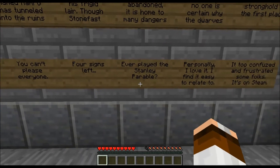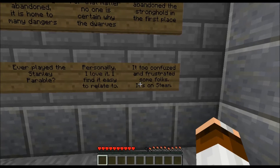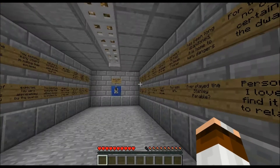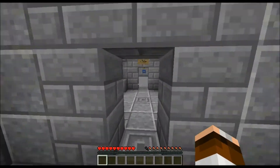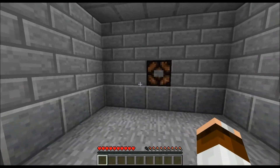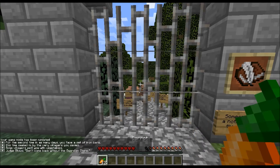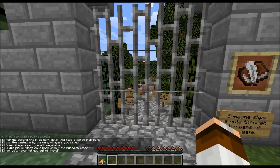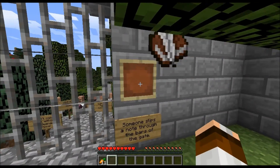Ever played The Stanley Parable? Personally I love it — I find it easy to relate to, though it's too confusing and frustrating for some folks. It's on Steam. Alright, we read the lore, door is open. For the second time in as many days you've faced a set of iron bars — this time sealed in by the villagers you saved. Some villagers pelt you with vegetables. 'Don't come back without the guardian stone!' Someone slips a note through the bars of the gate.